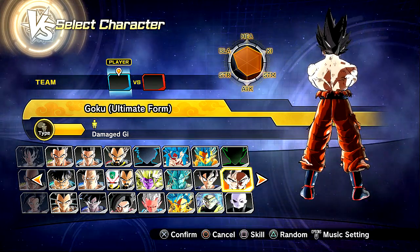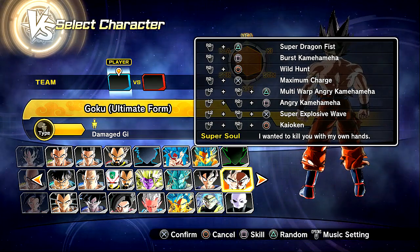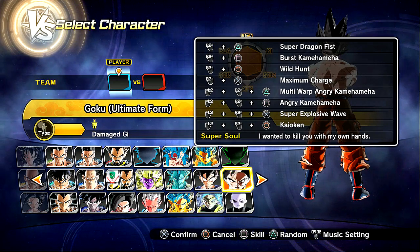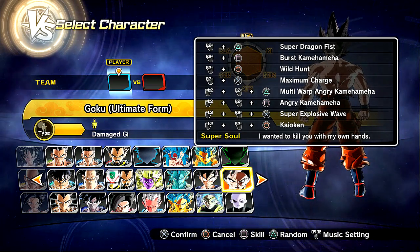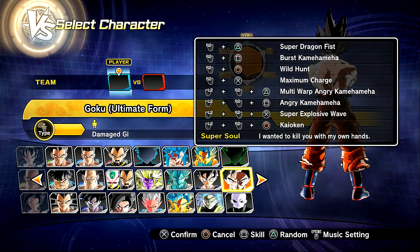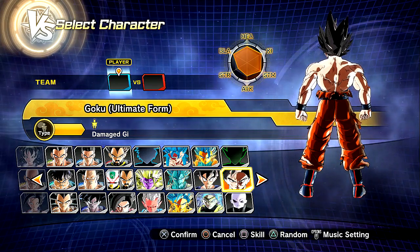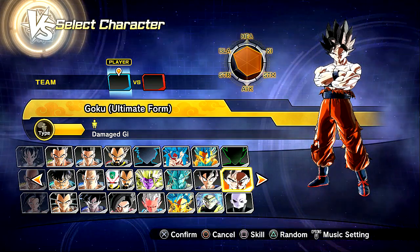I want to recap some of what happened in the last episode, around episode 101. We've got: super dragon fist, burst kamehameha, wild hunt max charge, multi-warp angry kamehameha — that's a long title for a move — and also angry kamehameha, because he's gonna be in full rage mode. Then we have super explosive wave and Kaioken which goes up to times 20. I'm really excited to use that to showcase his full power. The super soul reads 'I wanted to kill you with my own hands, Goku.'